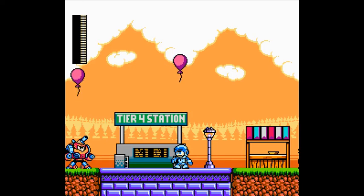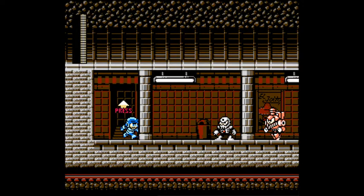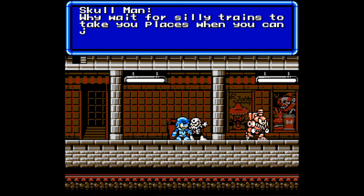Hello again, Jack on the Clock with more Make a Good Mega Man Level Contest 2. We're going to the Tier 4 Station — a train station type place. Hi, Skullman. Why wait for silly trains to take you places when you can just use Hellwheel?